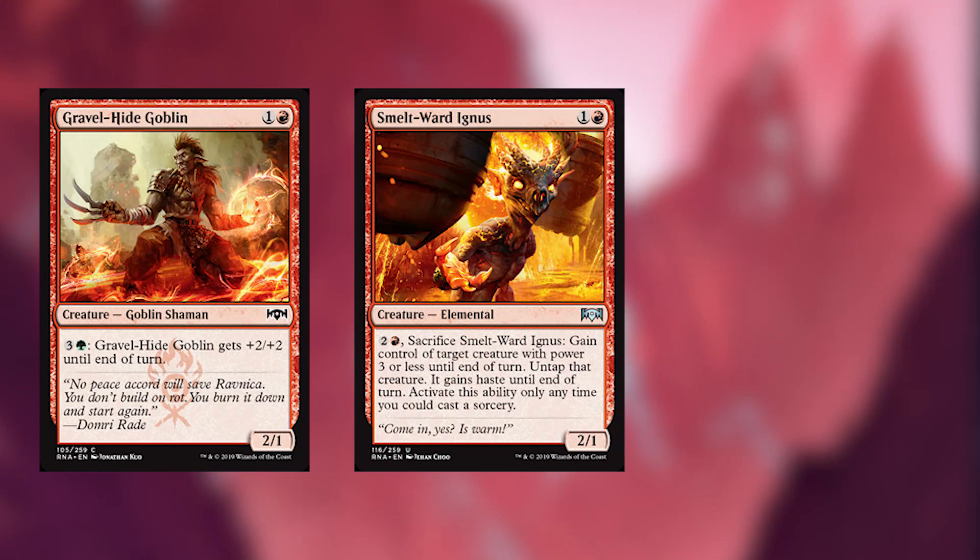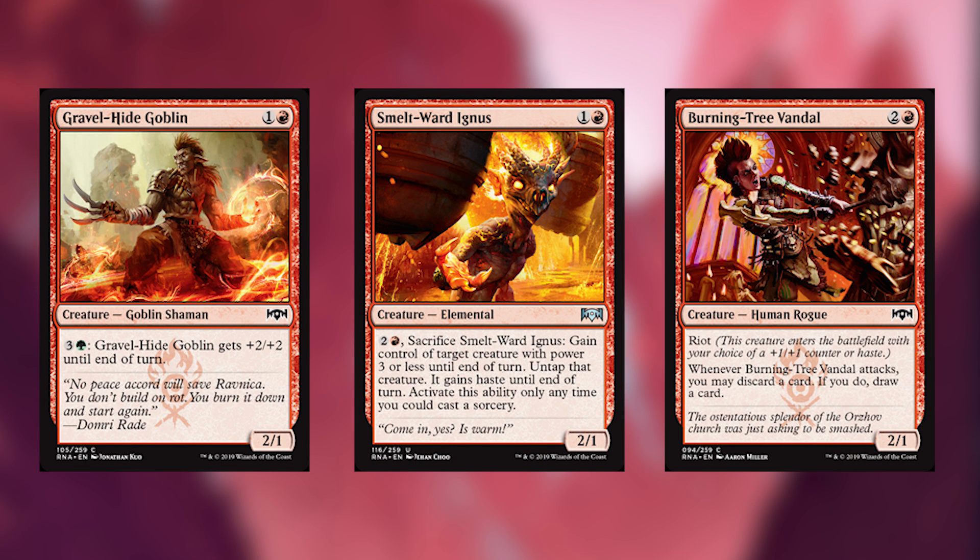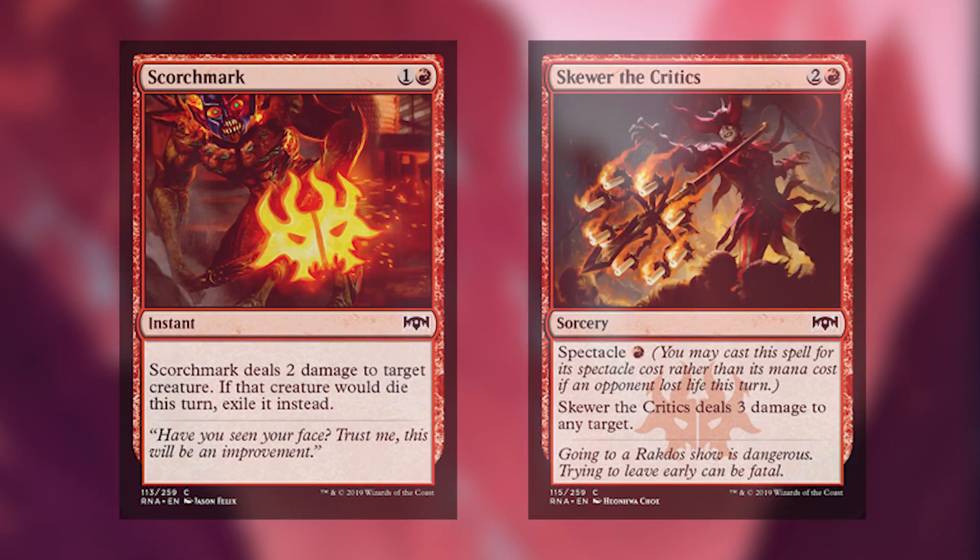Gravelhide Goblin, Smeltward Ignis, and Burning Tree Vandal are our next cards. The Goblin just gets big — that's good. Smeltward Ignis I like because it's good early, and if you draw it late, it also has some pretty sweet ability. Burning Tree Vandal's ability is called Rummaging — it's what red gets and what red deserves, and it is actually very good, even though it's not quite as good as looting. Scorchmark and Skewer the Critics are interesting. Scorchmark is really good against Orzhov because you've got a lot of creatures with 1 toughness in red, and this denies them the ability to have that 1-1 spirit afterwards. Skewer the Critics, if you are properly getting your spectacle going, this is absolutely ridiculous — it's a Lightning Bolt, one of the best limited cards ever.